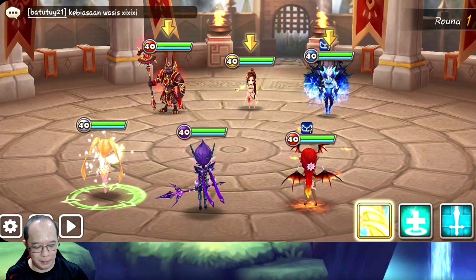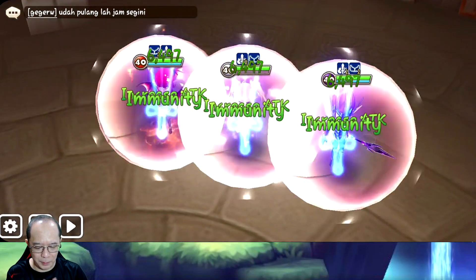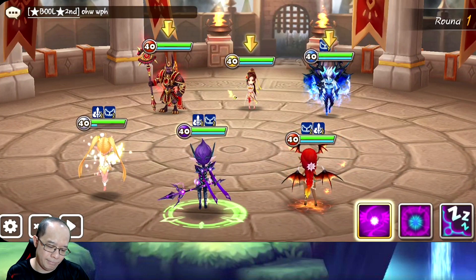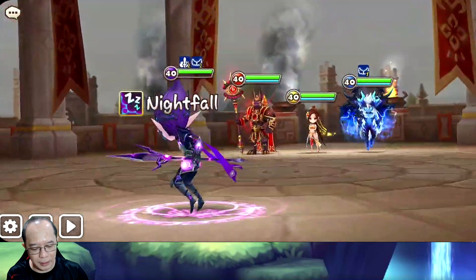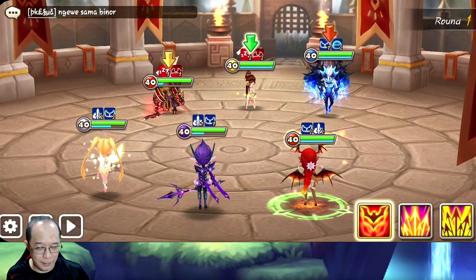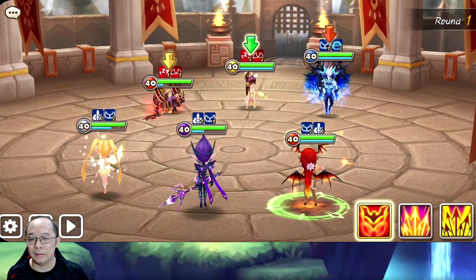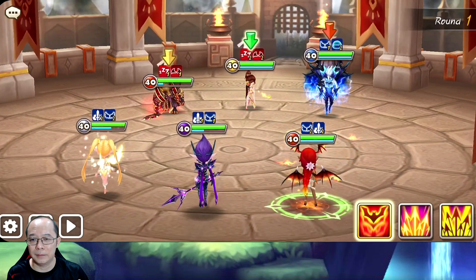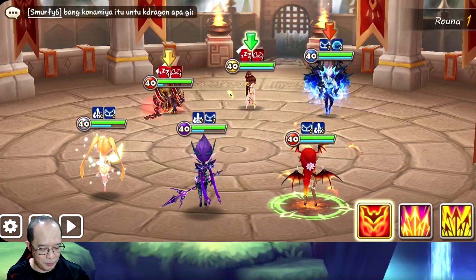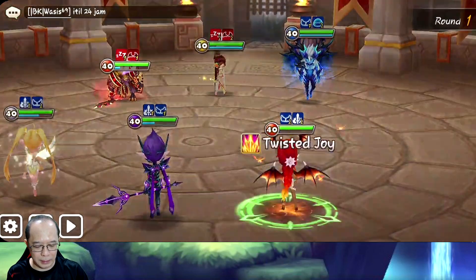Okay we got first turn so that's good. Now I want to do this and hopefully Tumor moves before I move. Okay fine, we'll sleep the other two - sleep and heal block - so there will be no shield from moon. And of course Tumor still hasn't moved. If he moves I can use this to increase their skill cooldown time. Okay let's attack the Khmun then.